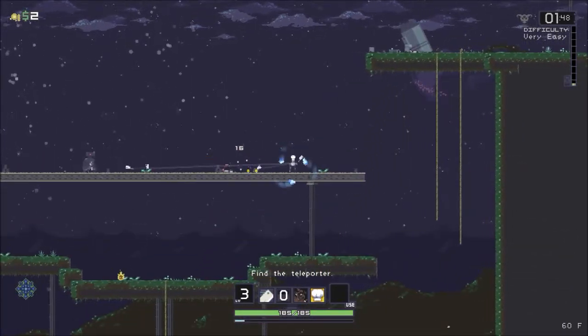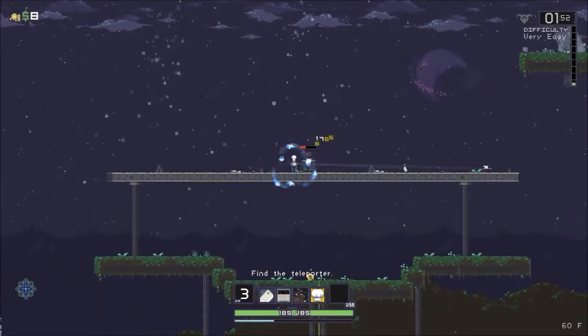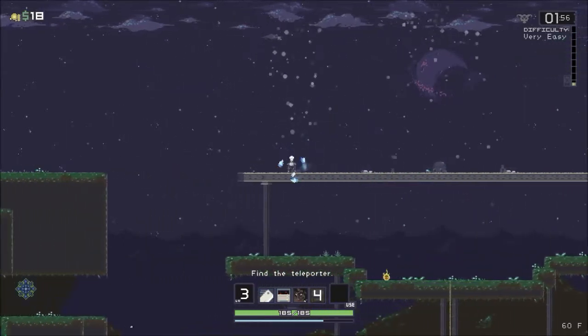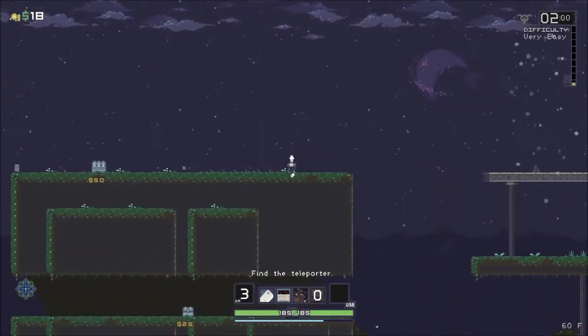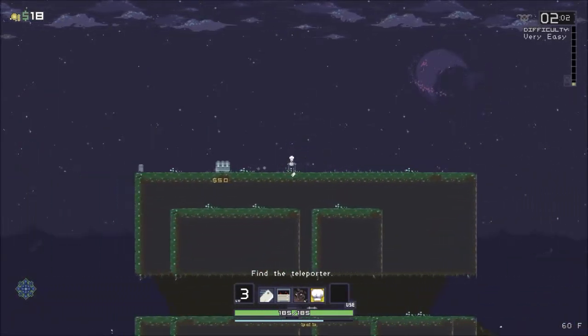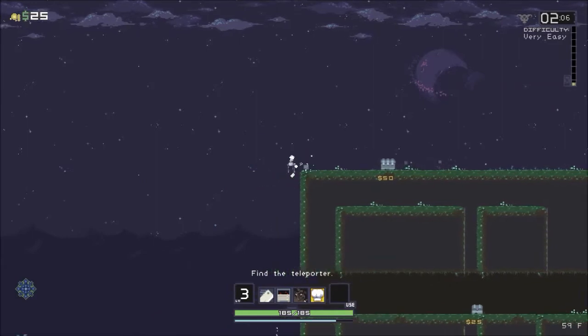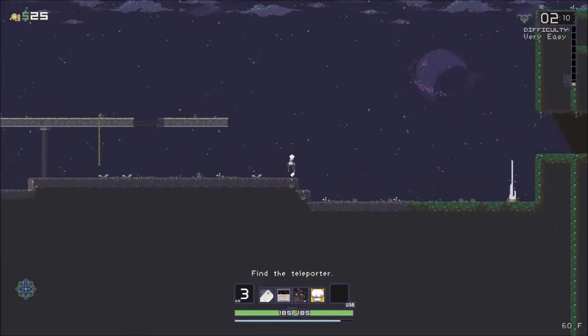Anytime I kill something - boom - I got a little blue wispies around me. That's going to cause a lot of damage to our enemies. I might just kind of sit around and try to - let's just go.